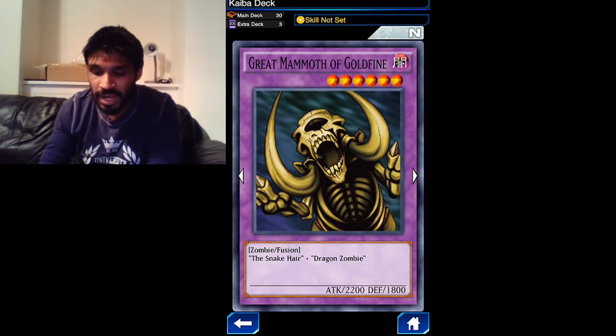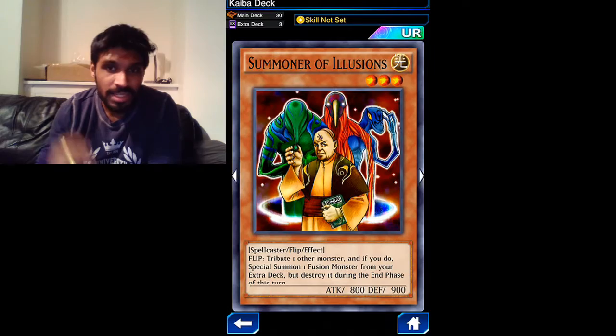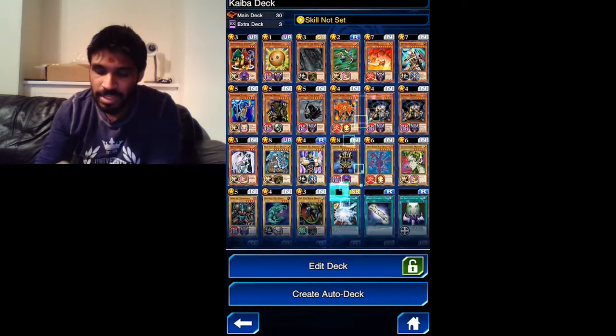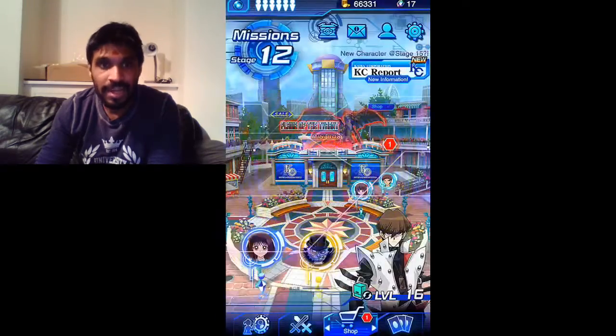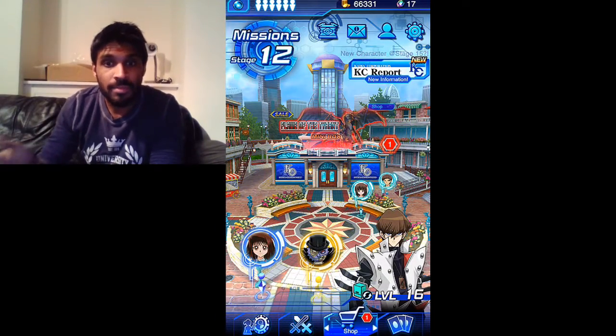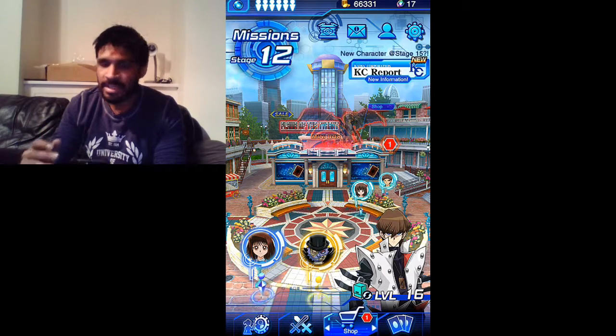Great Mammoth of Goldfine - he's decent, not bad. And to finish off: Skelgon, the Snake Hair, Black Land Fire Dragon, and Summoner's Evolution. So that's how my deck looks right now. If you guys have any advice on how to improve my deck, please tell me - I'm not exactly the best at Yu-Gi-Oh but I do try my best.